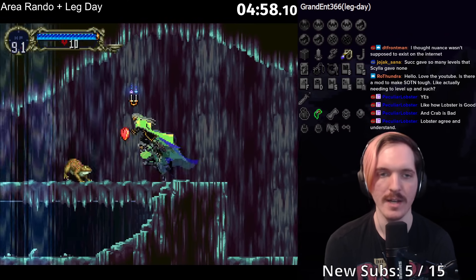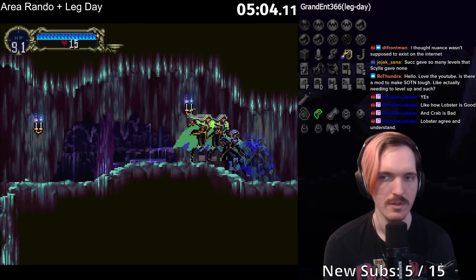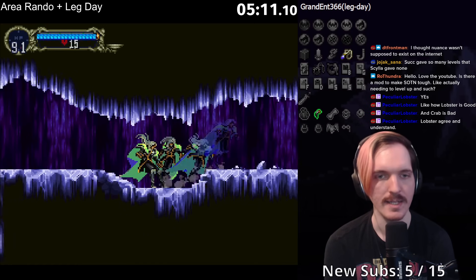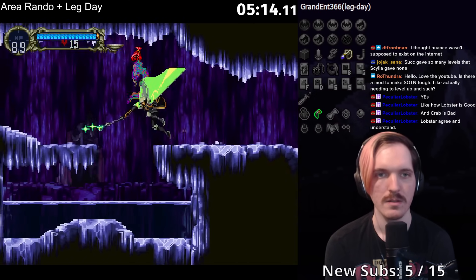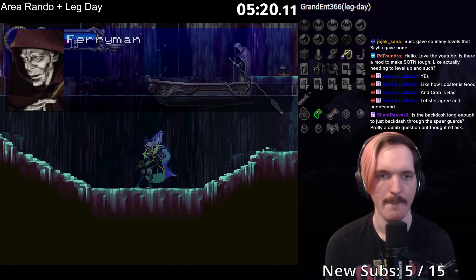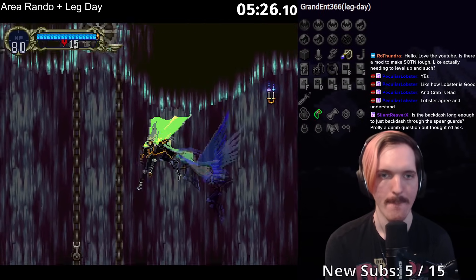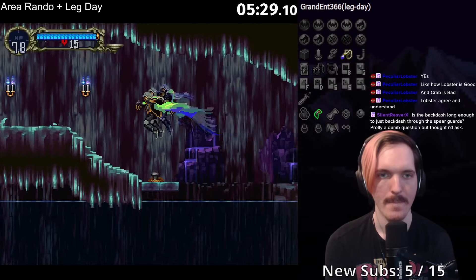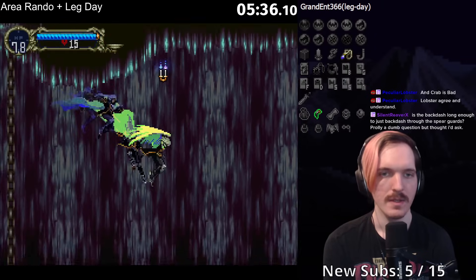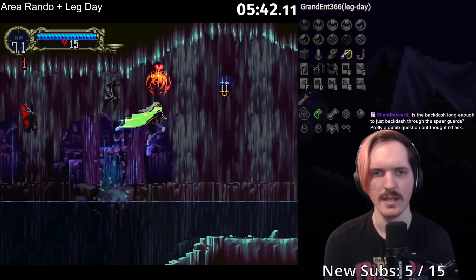The question is, do I want to go there immediately? There are two relics there, and maybe that is worth checking first and foremost. But there's another area transition and a relic down here that I want to check real quick. Is the backdash long enough to just backdash through the spear guards? Oh yeah, it probably is. That's me not utilizing the tools and just doing it vanilla.